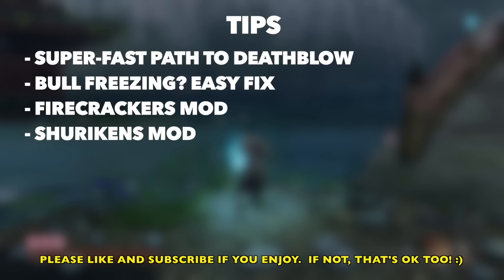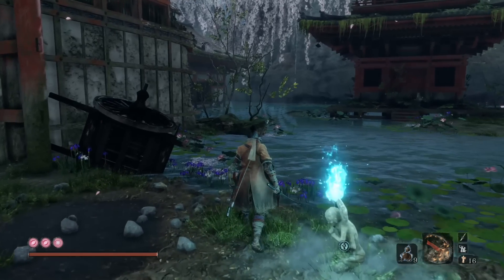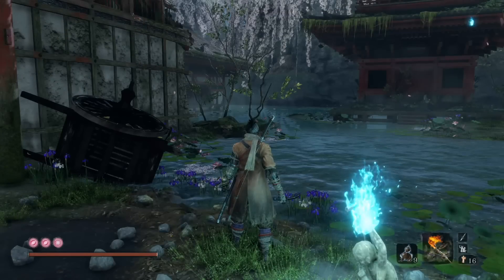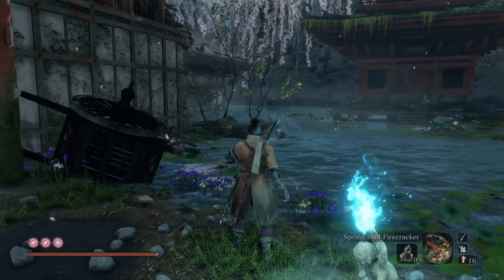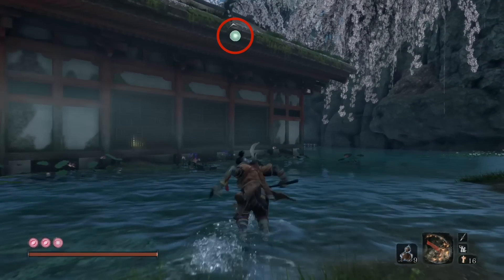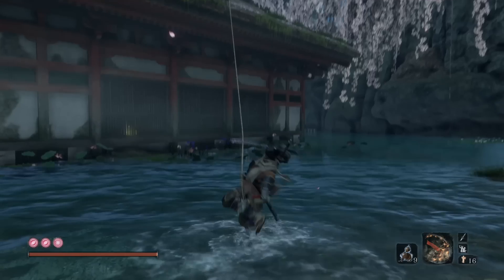We're definitely going to need the firecrackers and the shurikens, so be sure you bring those two things. Let's make sure we got our prosthetics all ready to go, and we're going to do this quickly. We're going to run — sprint — and we're going to grapple up here onto this grapple point. We're going to avoid all the guys up here.